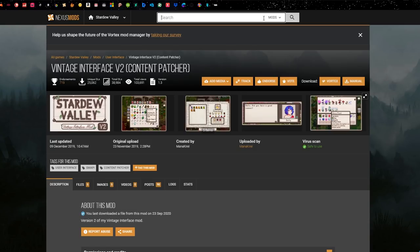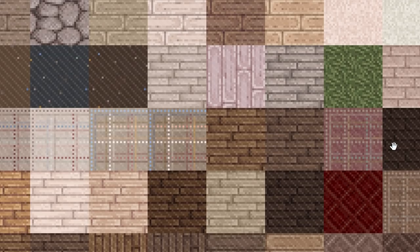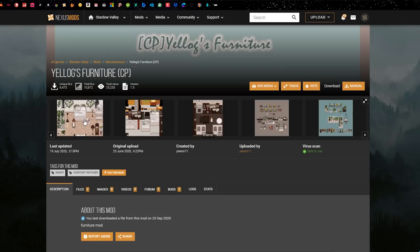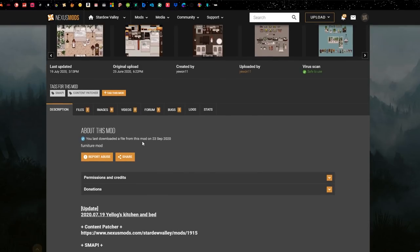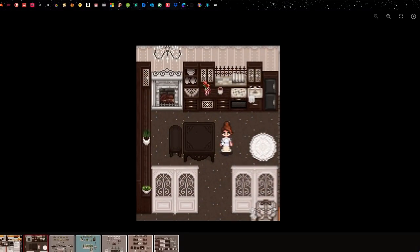There's also furniture. I use Walls and Floors by Yalogs — this changes all the walls and floors so it blends in and looks more pretty inside the house. Because all the vanilla ones are very vibrant and saturated, they'd look odd against the other mods. I also get Yalogs furniture — the beds, sofas, and TVs all change. It goes well with the walls and floors and the whole theme. In the files there are two options: the Yalogs furniture and the kitchen and bed — make sure you get both.